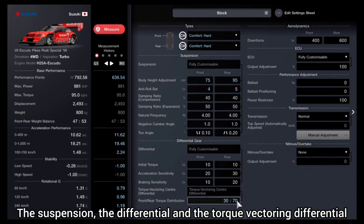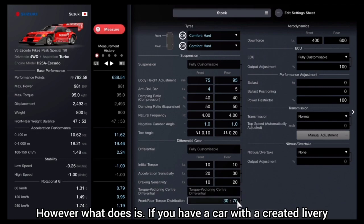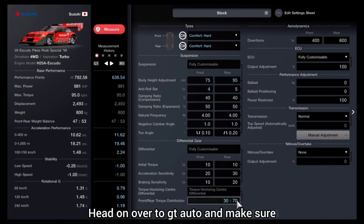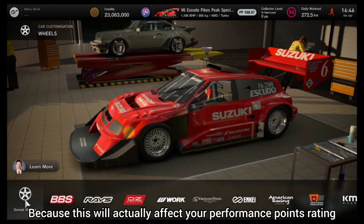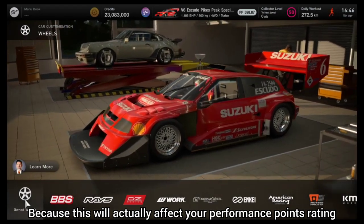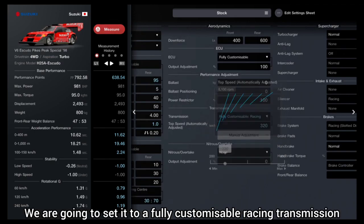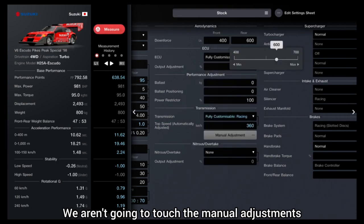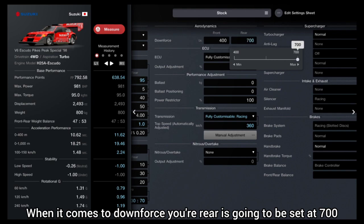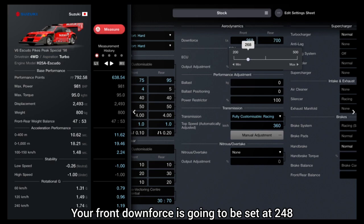As mentioned, suspension, differential, and torque vectoring differential do not affect your performance points rating. However, if you have a car with a created livery, head over to GT Auto and make sure your wheel settings are set to standard — you do not want the offset to be wide as this will affect your PP rating. For transmission, set it to a fully customizable racing transmission, set it to 360, and leave it. For downforce, set the rear to 700 and the front to 248.